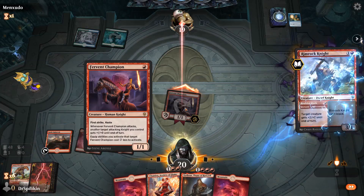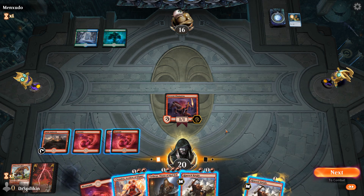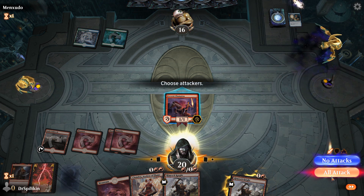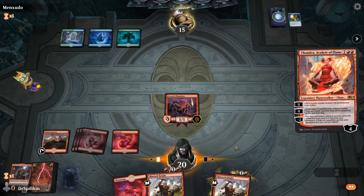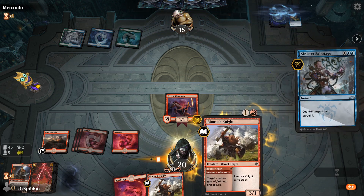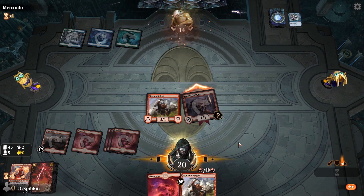Next two damage and Light Up the Stage. We got a Mountain and a Bone Crusher. I think we just go straight up for the two damage off the Bone Crusher to see if they counter it — they do, they Quench it once more. We'll go for this damage and then Boulder Rush our Fervent Champion to deal a little more damage. Next turn we can get down Torbran if we want, though our opponent may have counter spells for that too.